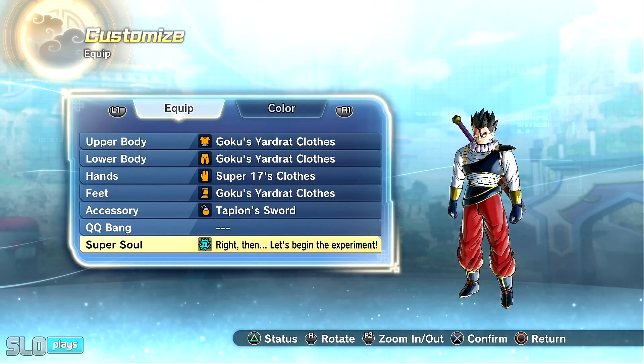Both builds have the same exact super soul. The Ki in general is higher on my previous build from the past, but that doesn't really matter too much — it's mainly about what you're seeing from the actual Ki drain and how much it goes down over time. The Ki reduces significantly on the older version of the game on the left side.